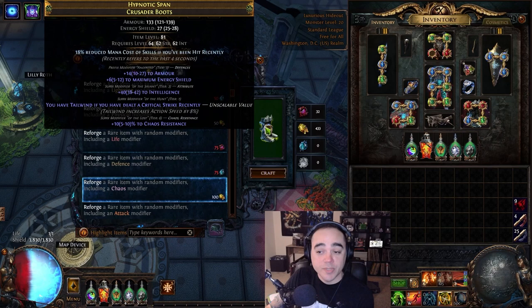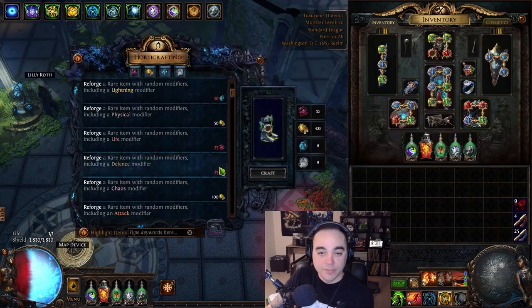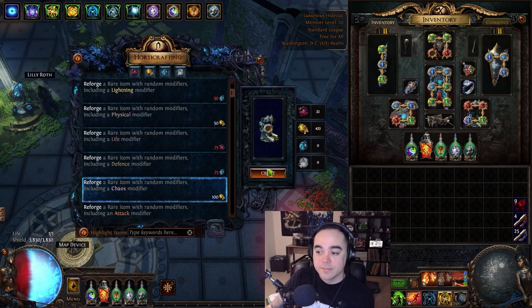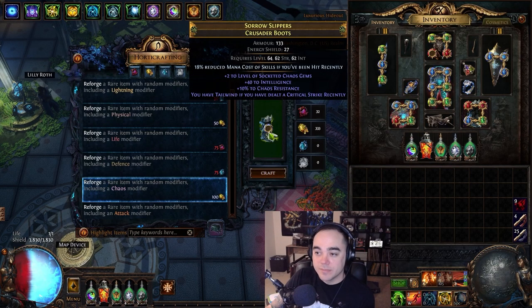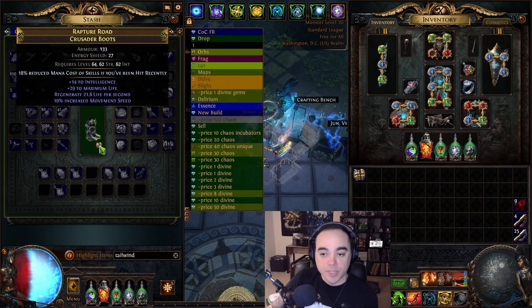Suffixes weren't full so I got chaos resistance. Suffixes cannot be changed again, reforge chaos. And fantastic — 200 mods. Hit it with another orb of dominance, fail, and more chaos.